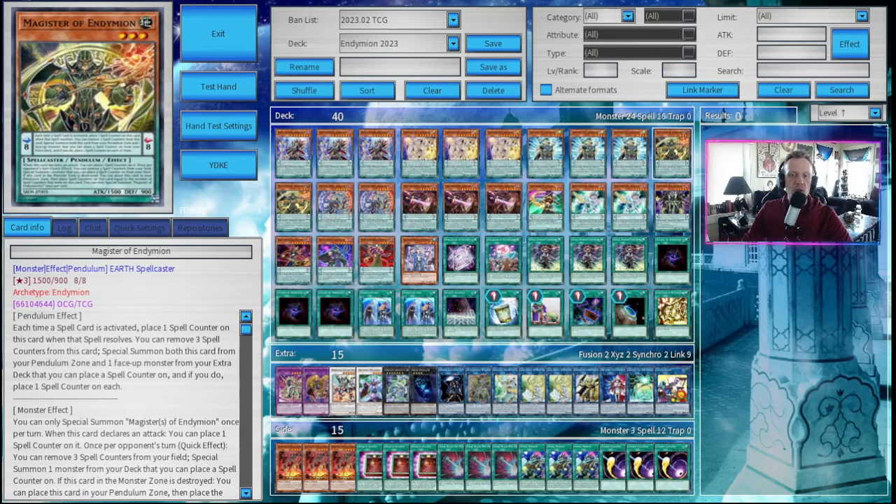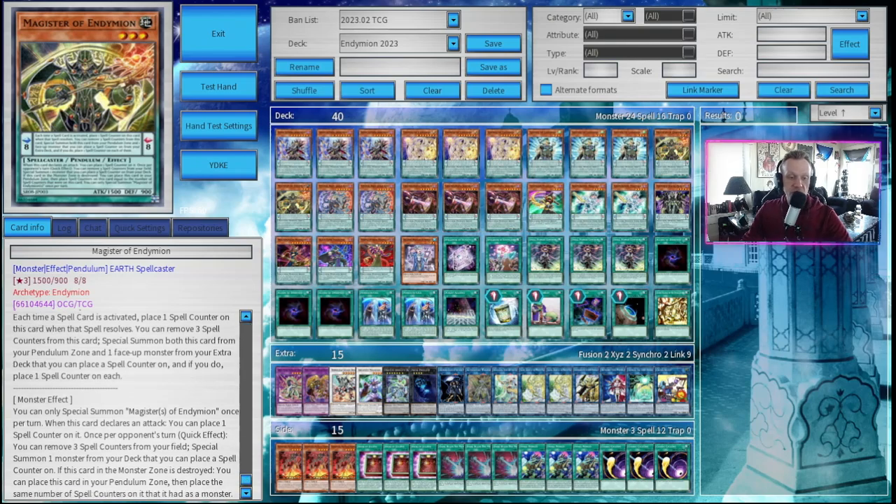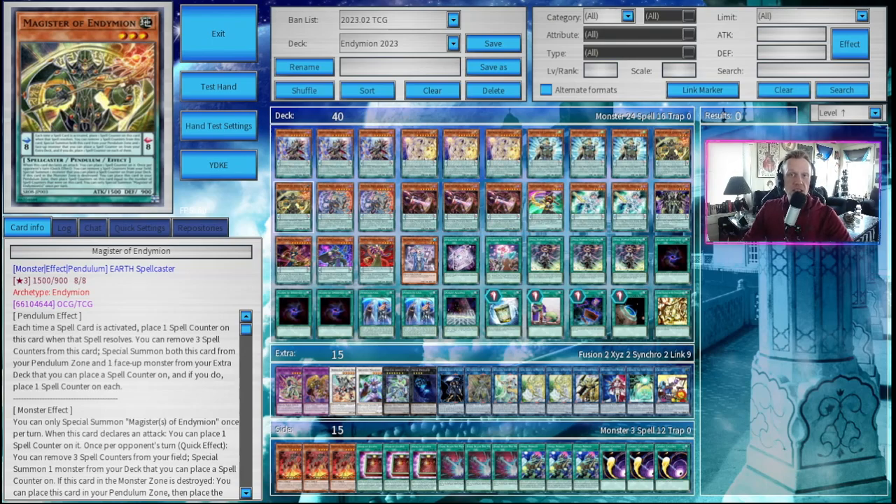Next up, Magister of Endymion — we run two copies. You can run three, but I think three is a little cloggy in this deck. He's not as good as Reflection or Servant. His pendulum effect: you can remove three spell counters and special summon from the extra deck one monster that you can place a spell counter on. His monster effect is kind of ridiculous — when this card declares an attack, you can place one spell counter on it. Once per opponent's turn as a quick effect, you can remove three spell counters from your field to special summon one monster from your deck that you can place a spell counter on. If this card in the monster zone is destroyed, you can place it in your pendulum zone with the same number of spell counters it had as a monster. This is kind of the inverse of Servant of Endymion — they both have similar effects, just swapped. He's really good on turns two and three, and a solid card overall.